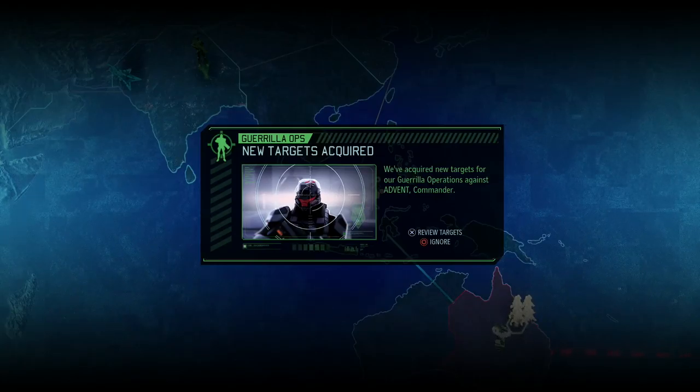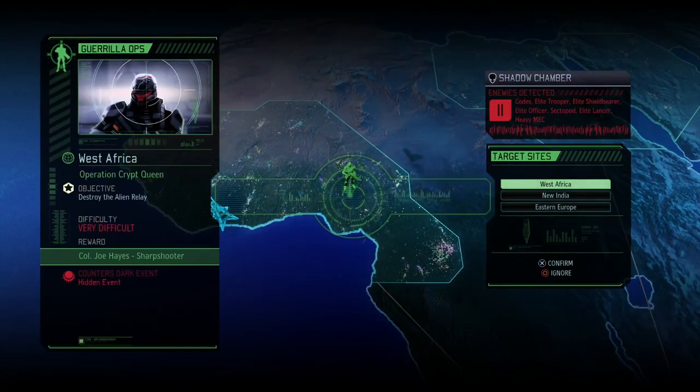We get a new Guerilla Operation before that, so let's review the targets. That is interesting — Codex, Elite Trooper, Elite Shield Bearer, Elite Officer, a Sector Portal Lancer, and a Heavy Mech. So quite a bit of mechanical units — EMP rounds are advised.